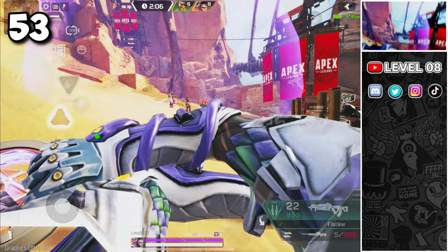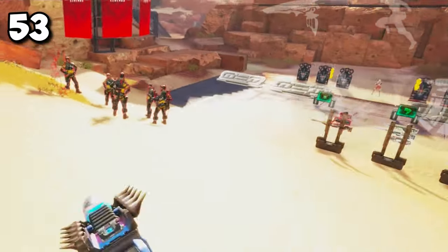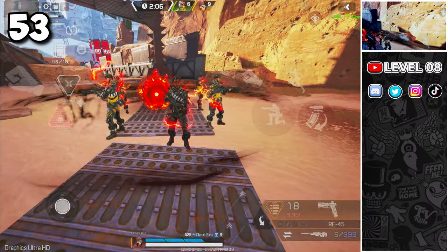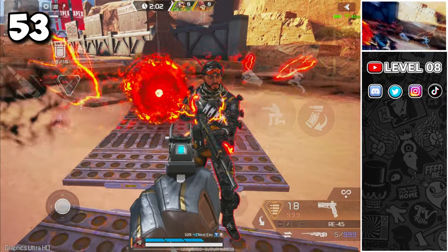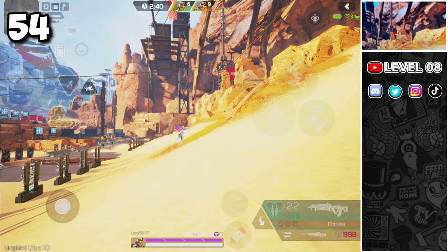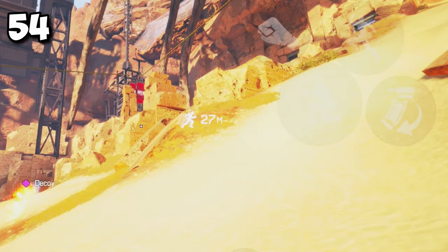A great way to counter Mirage clones is to throw Fade's Phase Chamber on them. The explosion will isolate the original Mirage from the rest of the group, similar to Revenant's Tactical and Crypto's EMP, which will destroy all the clones. If a Mirage clone gets hit by a grenade, it will immediately reveal where it was thrown from and the distance to the enemy.